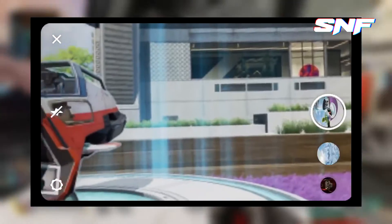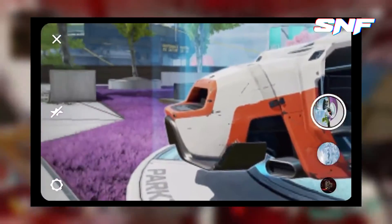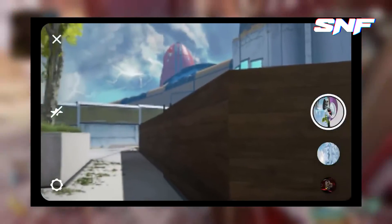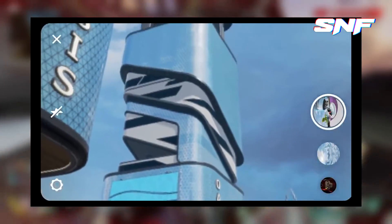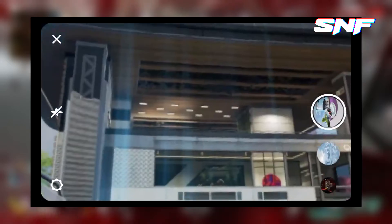On October 27, Apex Legends' official Instagram account revealed the first look at Olympus via two new AR effects, which allowed users to get a 360-degree view of the area, both from a distance and internally. However, these were only intended as teasers and revealed little more than the general shape of the city in the sky and a look at the new Trident vehicle, which players can use for easy transport.